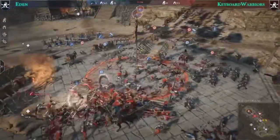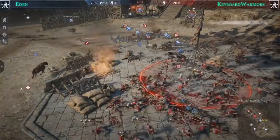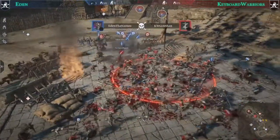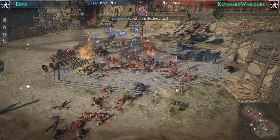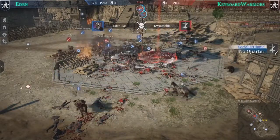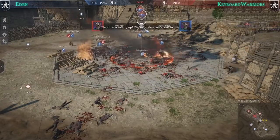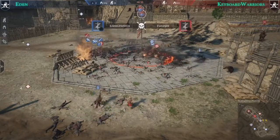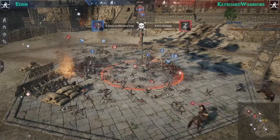Two Keyboard Warriors players have already died three times and won't spawn again. On Eden's side no one has died three times yet, which is good for them. With one minute on the clock, Keyboard Warriors commit to fully defending C — bringing stalwarts and heavy armor, cycling one by one through the supply point. They have roughly 10 pike militia and 10 imperial pikes left. This is going to be a deathmatch on C point — currently 11 versus 5 going into Eden's favor.